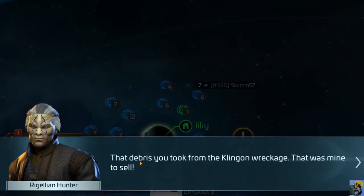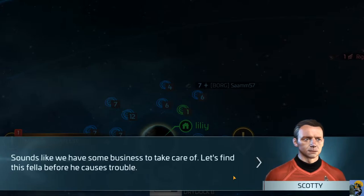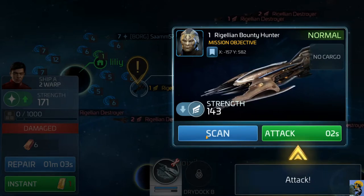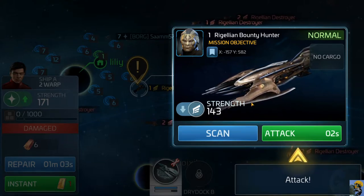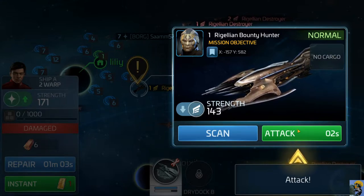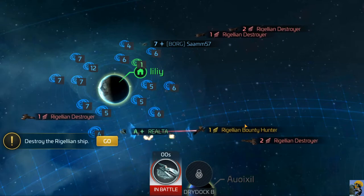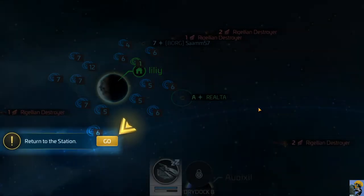That debris you took from the Klingon wreckage - that was mine to sell, says the Regalian hunter. I really like the pattern on your jacket, your fashion is next level, sir. I'll come take it by force if you don't hand it over. His ship is 143 strength - same as the ship we just annihilated, looks identical too. Let's attack and destroy the Regalian ship. We're fighting and we got it - lucky this one wasn't packing a bigger punch. Return to the station.